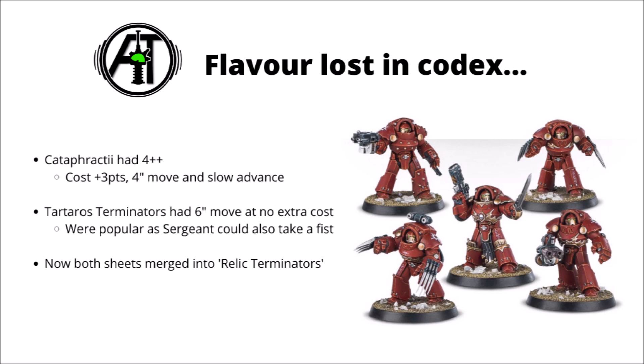Tartarus Terminators were basically standard Terminators plus 1 for the most part. Rather than having a 5-inch move, they had a 6-inch move, and it didn't cost them anything extra. They were quite a popular Terminator variant to field competitively, because every single one could take a power fist or chain fist, rather than having to mess around with an underwhelming power sword on the sergeant.